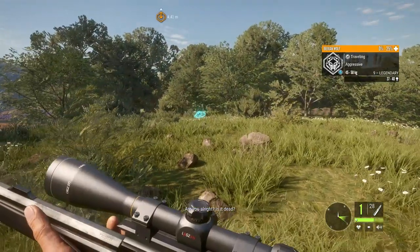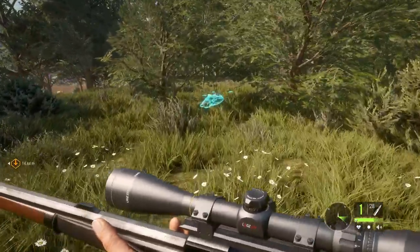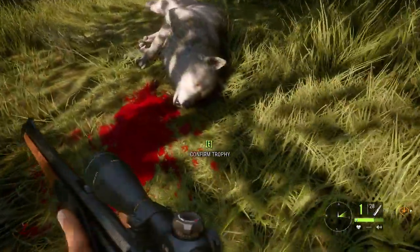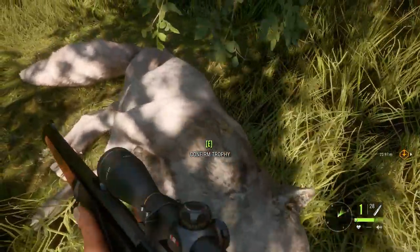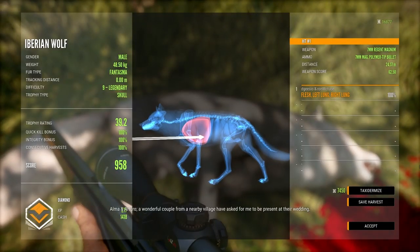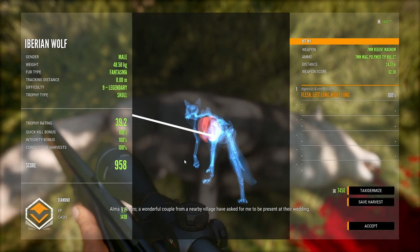Legendary white wolf! I can't believe it's a legendary — that might even be a diamond. That's crazy if you get a diamond off the mission. Let's take a look at it. It's not an albino but what is that colour? Let's collect it — it is a Fantasma. Legendary. And it is a diamond!